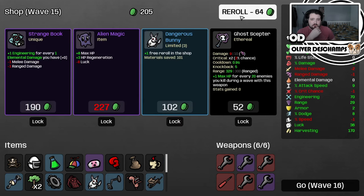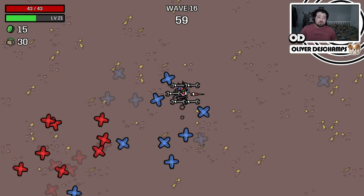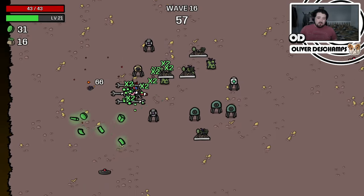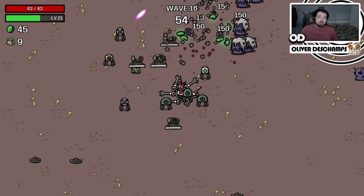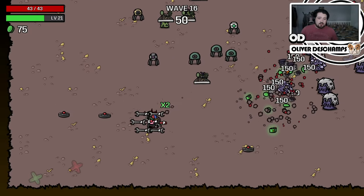One engineering for every elemental damage - we don't have any elemental damage right now, but we'll take it, and we can start to aim for elemental damage as well. We literally got nothing good from that wave at all, which sucks a little bit.